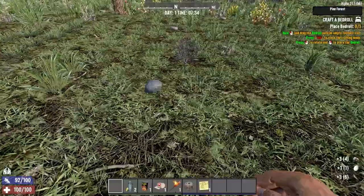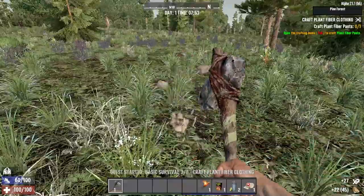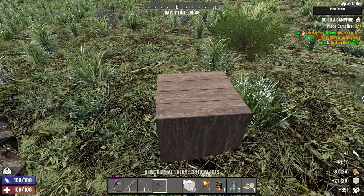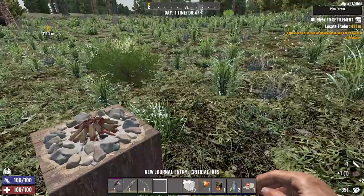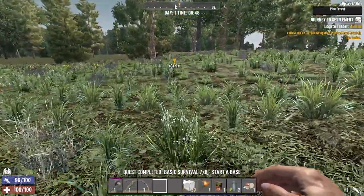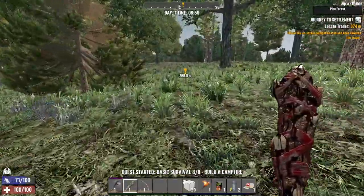We'll come back after putting the campfire down and go see where this trader is. Down goes the campfire symbolically on top of that building block, and the trader's 400 meters that way - that's not too bad. Let's go full steam ahead and get over there.